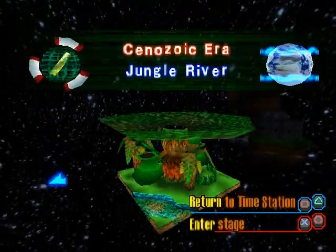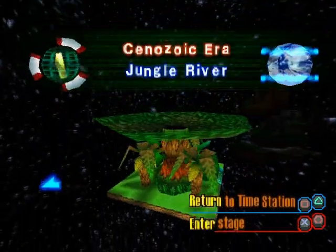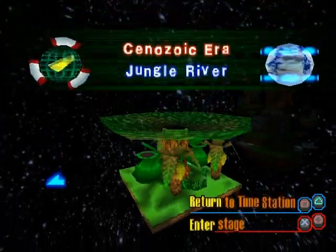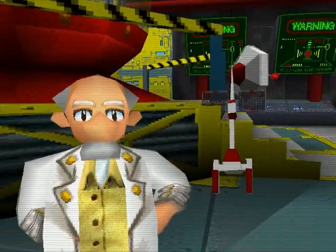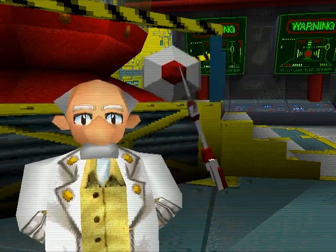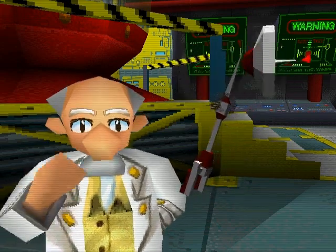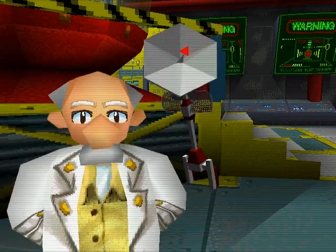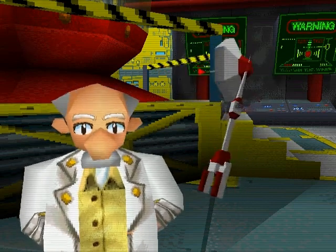We're not able to complete Jungle River 100% yet, which is actually kind of good because it's a very big level. We've already completed the first era of the game — the prehistoric era — so now into the Cenozoic Era we go. We get an extra gadget here: the monkey radar. The professor just explains the most basic things about it, which you can kind of guess. It tells you where a monkey is, and luckily I know where practically all of the monkeys are in this game.